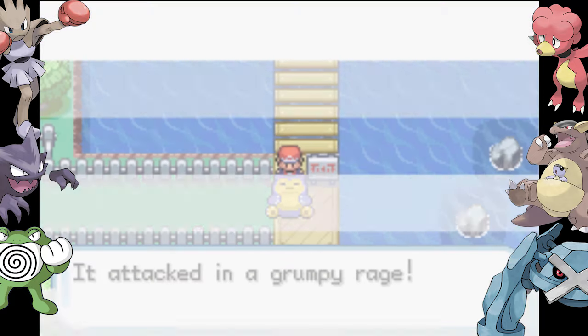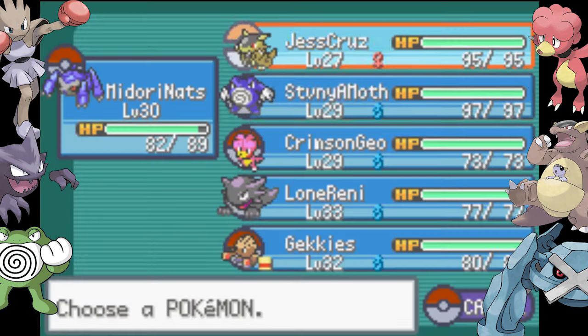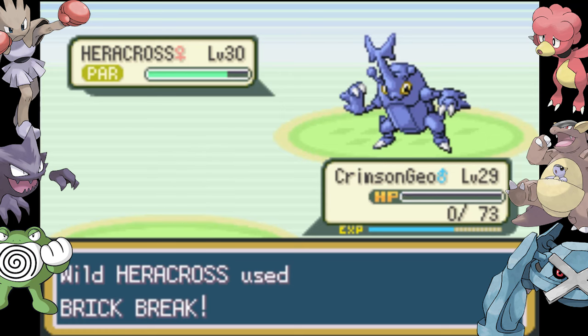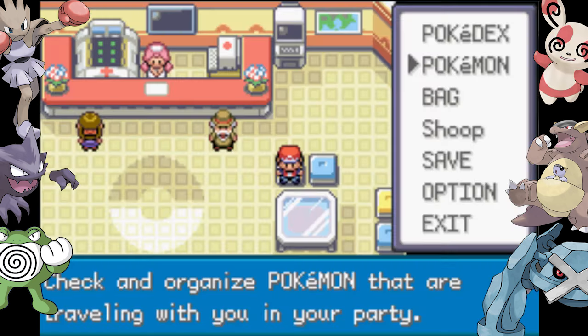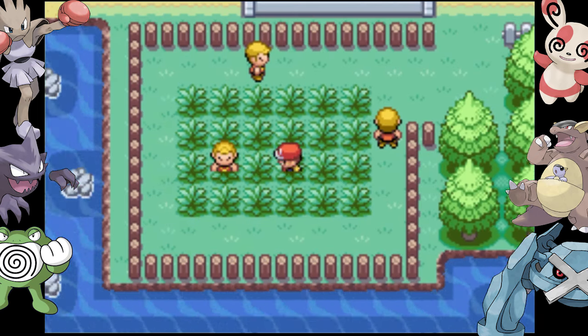Pokemon Tower is home to Spinda who can learn Dizzy Punch by level up, so it could be useful later. Our static encounter on this route was supposed to be a Snorlax but turned out to be a Heracross — I thought it was a great chance for Magby to get some experience, except that happened. Spinda, you're on the team.